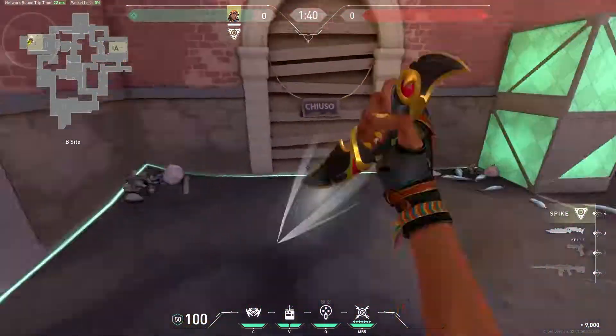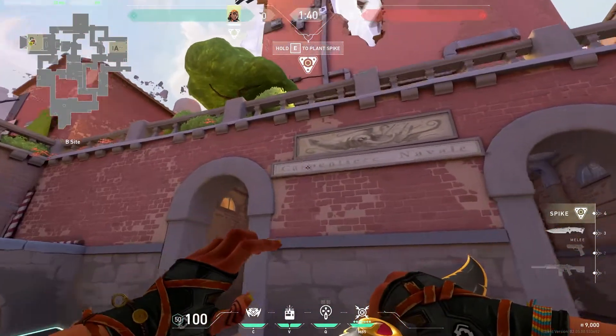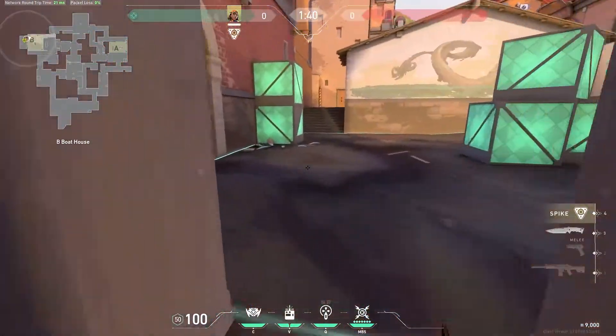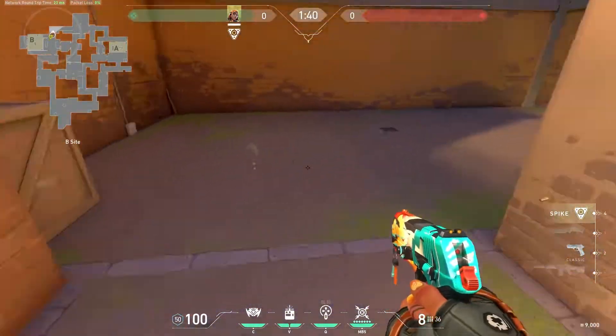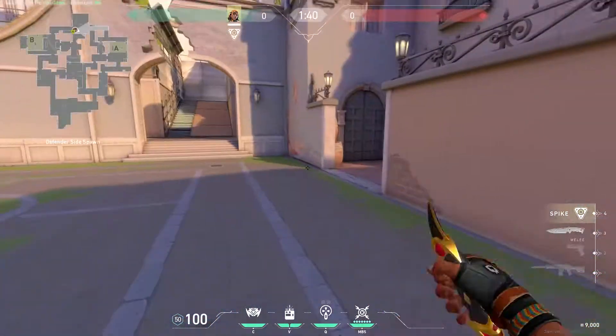I'm going to plant the bomb. This is Back Sight. Some people call this Boathouse because of the boat here, but it's more commonly known as Back Sight. This is Stairs. This is CT. And we're going to go through CT Spawn right here — this is CT Spawn, this whole area.